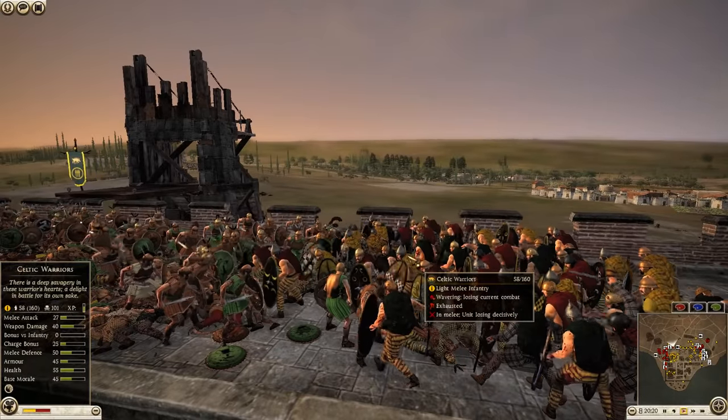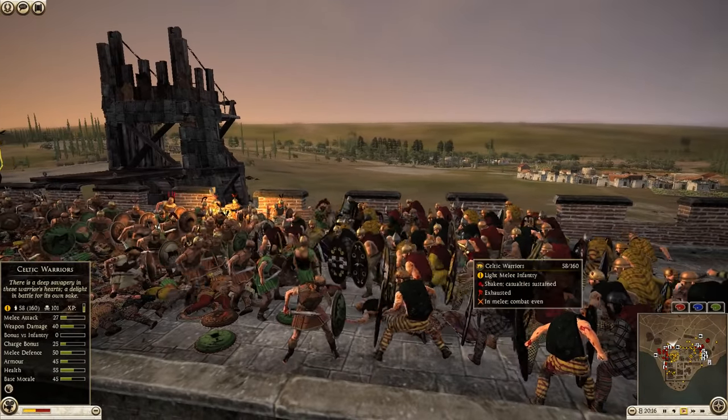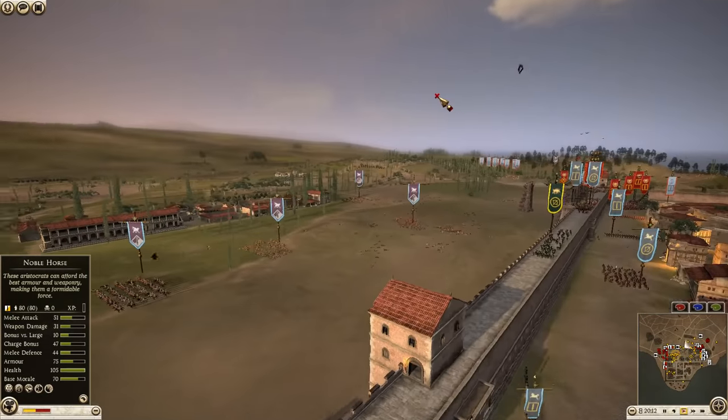The Samnite warriors are showing their dominance, destroying the Celtic warriors even with the support of the arrow tower — absolutely taking control of this wall, which is good to see for the attackers.